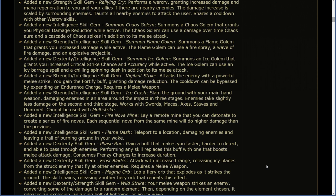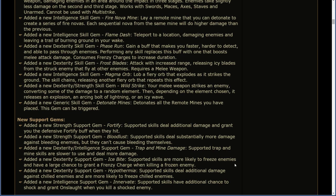Performing any skill replaces the Phase Run buff with one that boosts melee attack damage. Consumes frenzy charges to increase duration. Added a new dexterity skill gem: Frost Blades. Attack with increased range, releasing icy blades from the struck enemy that fly at other enemies. Requires a melee weapon. Added a new intelligence skill gem: Magma Orb. Lob a fiery orb that explodes as it strikes the ground. The skill chains, releasing another fiery orb that repeats its effect.